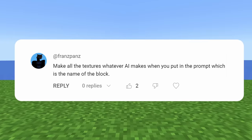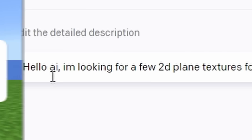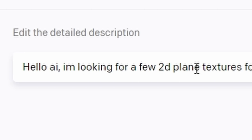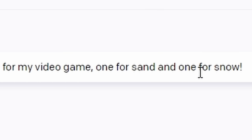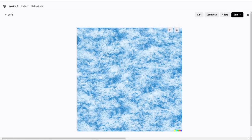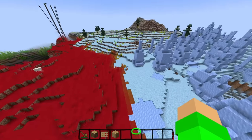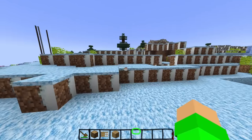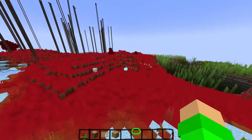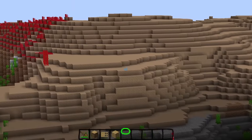Make all the textures whatever AI makes when you put in the prompt. Let's ask AI for a texture. I'm looking for a few 2D plain textures for my video game — one for sand and one for snow. This looks like sand. None of these look like snow. There we go, we got some snow. That actually looks pretty good. Thanks to AI, we should now have some new snow textures. Not too shabby — some of them are still a little bit meh. What about our sand? It looks like brown mushroom. Not too shabby, I suppose. What have we done?